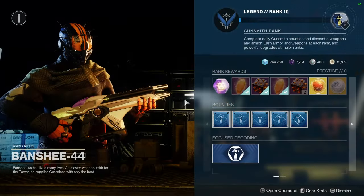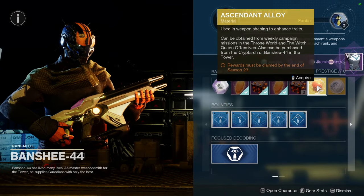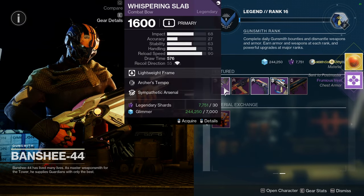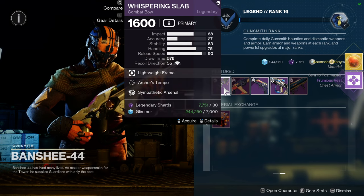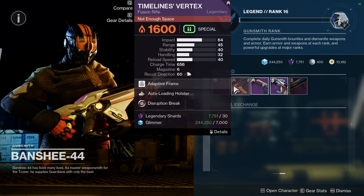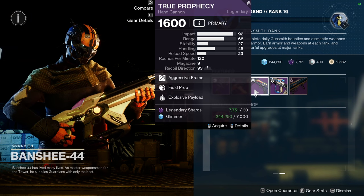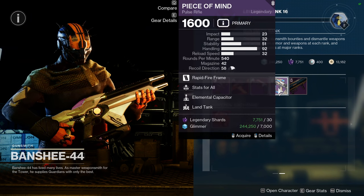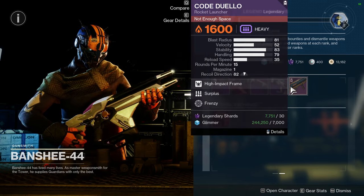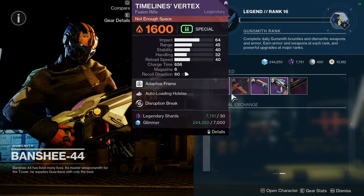That's for the themed armor. For Banshee, we have Whispering Slab with Archer's Tempo and Sympathetic Arsenal, Timeline's Vertex with Auto-Loading Holster and Disruption Break, True Prophecy with Field Prep and Explosive Payload, Peace of Mind with Stats for All and Elemental Capacitor, and Code Duello with Surplus and Frenzy.